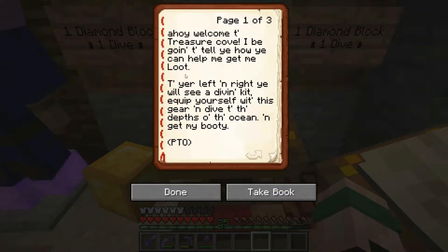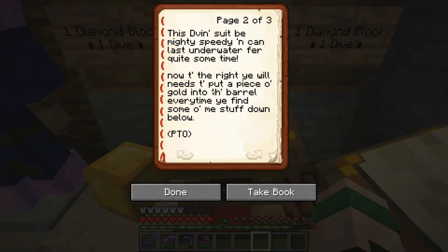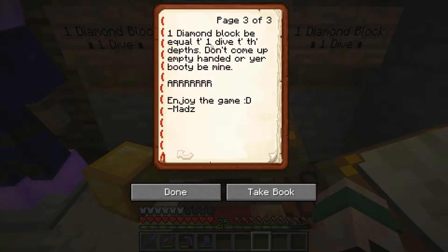I'm going to try and read this in pirate. Ahoy! Welcome to Treasure Cove. I be going to tell you how you can get some loot. To your left and right you will see a diving kit. Equip yourself with this gear and dive to the depths of the ocean and get my booty! This diving suit can be mighty speedy and can last underwater for quite some time. Now to the right, you'll need to put a piece of gold into the barrel every time you find some of me stuff down below. One diamond block be equal to one dive to the depths. Don't come up empty-handed or your booty be mine. Arrr!